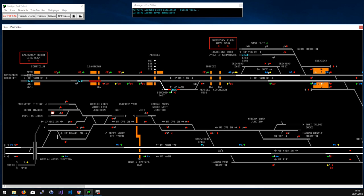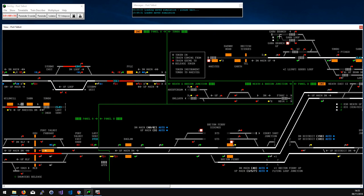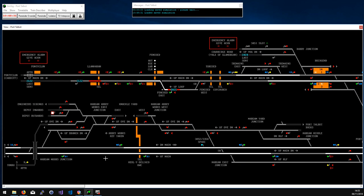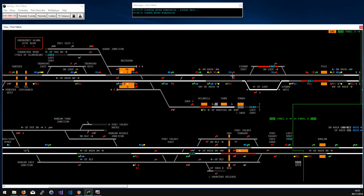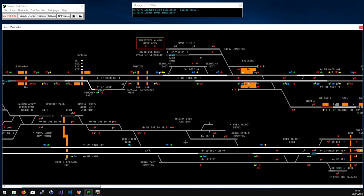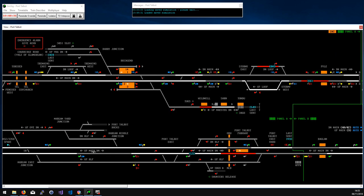I haven't had any services using the line towards Tondu, partly because in this timetable the Garw branch is basically closed and it's only single line to Maesteg, so nothing much happens in there. Note that these two lines here are both bi-directional, and the down line here is also bi-directional. I haven't had any need to use that, but I'm sure it would be useful in multiplayer games when you want to block a line or put it under possession.